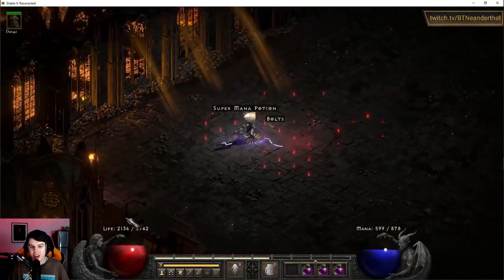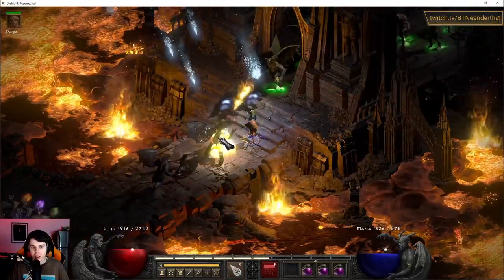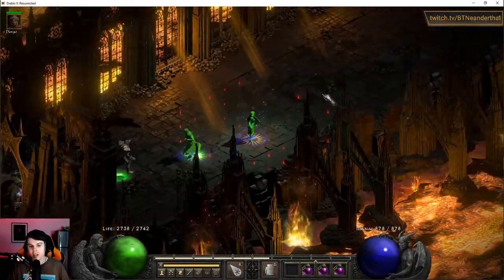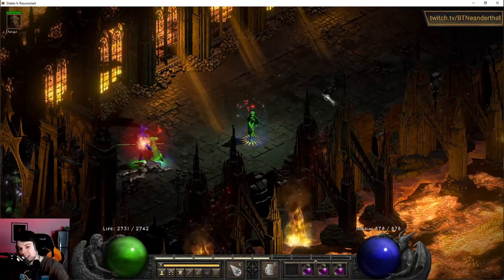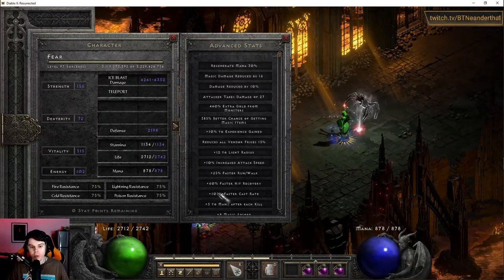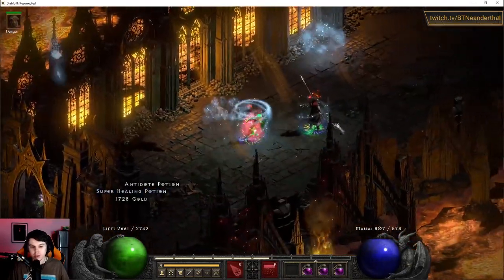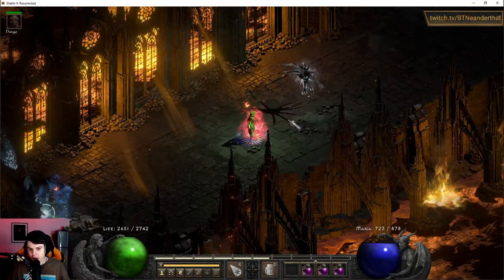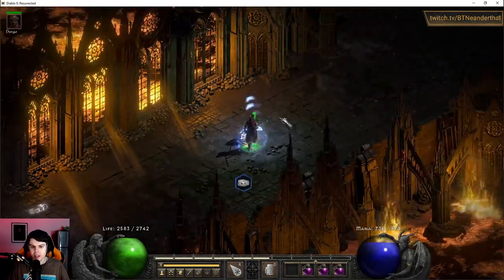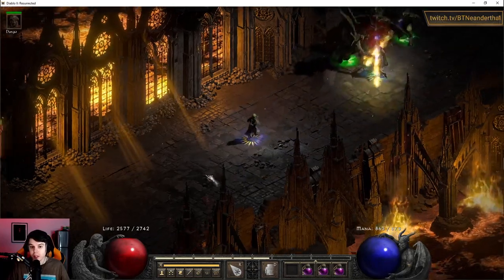Something that isn't really talked about much is teleporting and how it actually works. Because the Sorceress starts with Teleport, it takes a certain number of frames to cast — your cast rate. Right now we're at 105 FCR, which is where I typically recommend to sit. In that time you try to teleport, you could get interrupted or thrown into hit recovery.